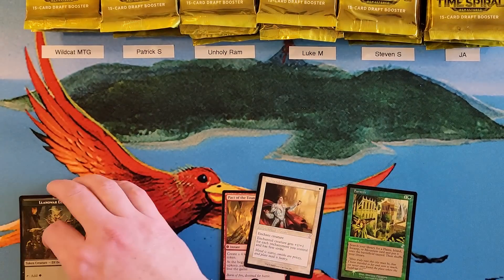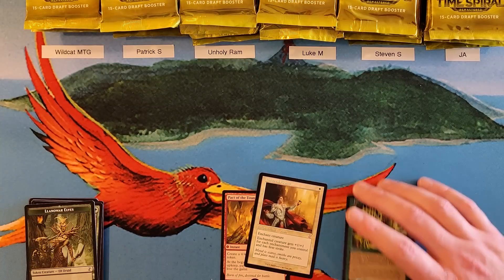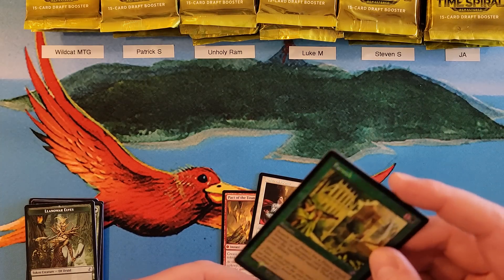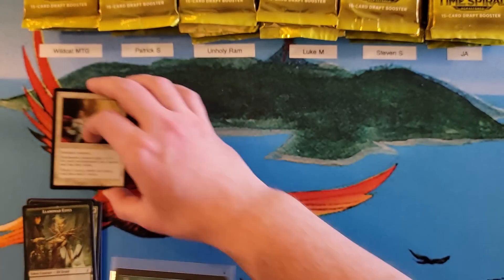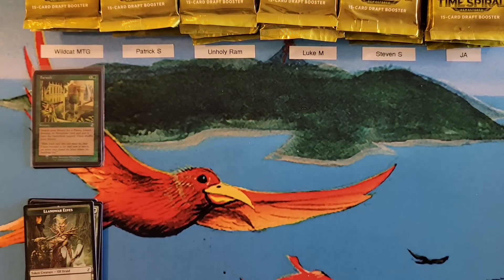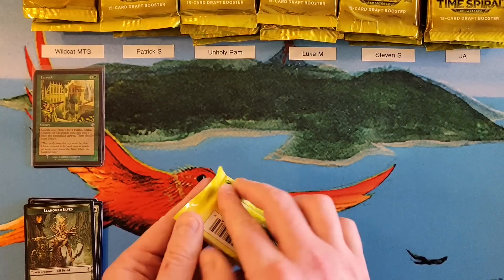I mixed up the packs, right? So it doesn't necessarily mean anything to be in a two-old-border box. But that is a good old border to pull in foil. I don't even know what the price is, but if I had to guess right now, that is 30 to 40 bucks. That is a three in your first pack, Wildcat. Congrats. And I hate you.